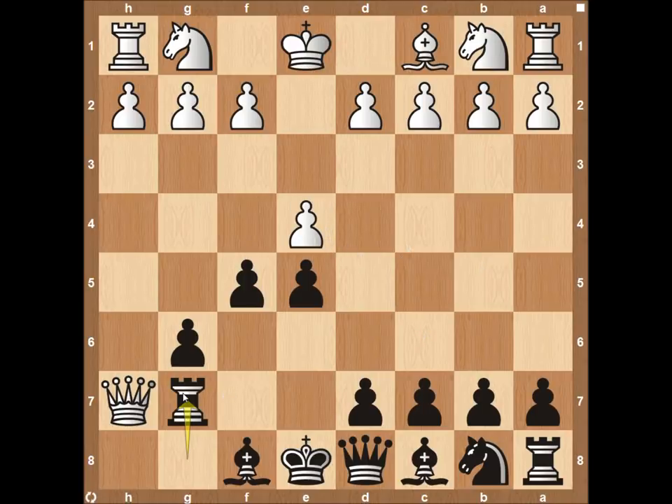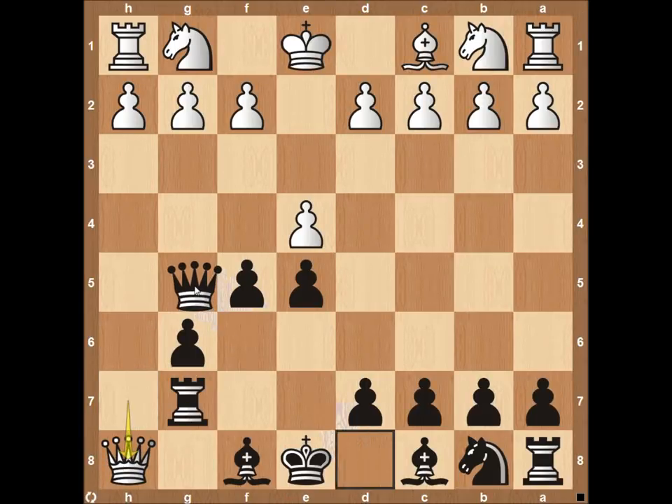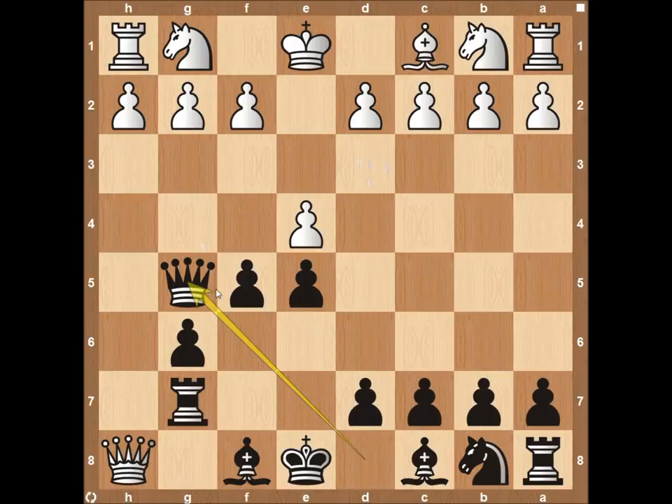There are a few ways white may continue — he could play queen to h8 or queen to h6. If he plays queen to h8, then black can play queen to g5, which is a pretty devastating move because white really hasn't developed many pieces. The queen has just been moving along the h-file and not doing a whole lot. Black, on the other hand, has a pretty aggressive setup, and the rook and bishop hold a strong fort and keep white at bay.